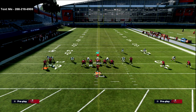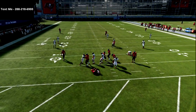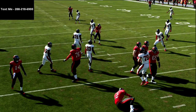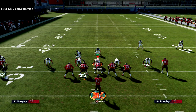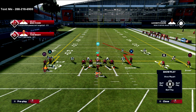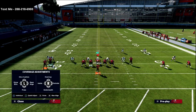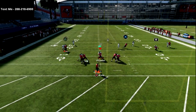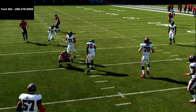Let me show you a different coverage shell. The zig route — against off man, the zig is really, really good. Throw the zig against off man. This makes it so they can't run press man. But if they're in press man and there's nobody over the top and they're able to get it off, then you're going to go back and work your three-man concept on the right.